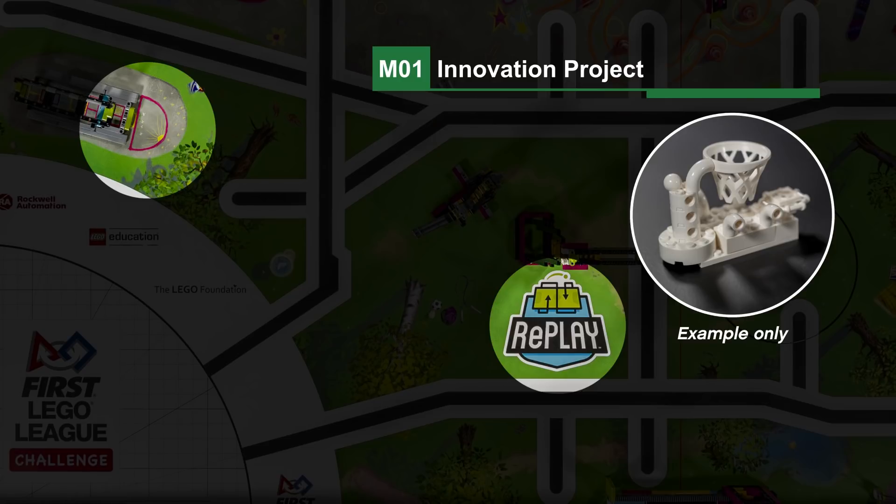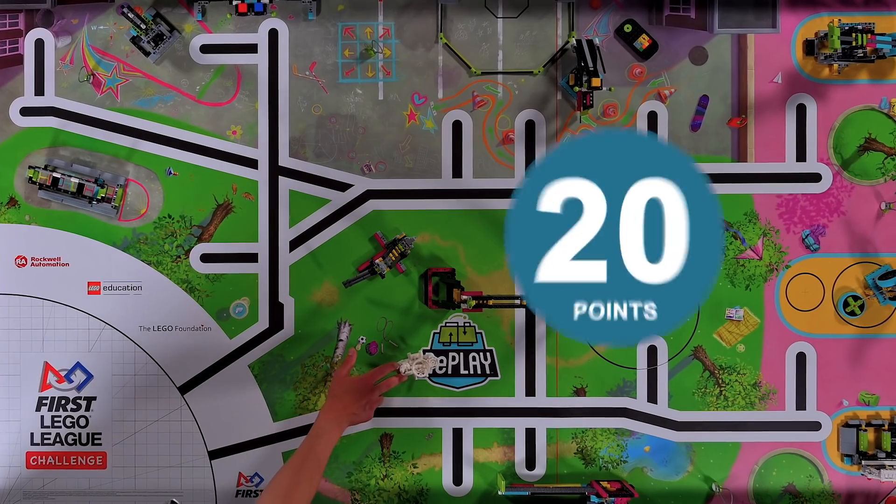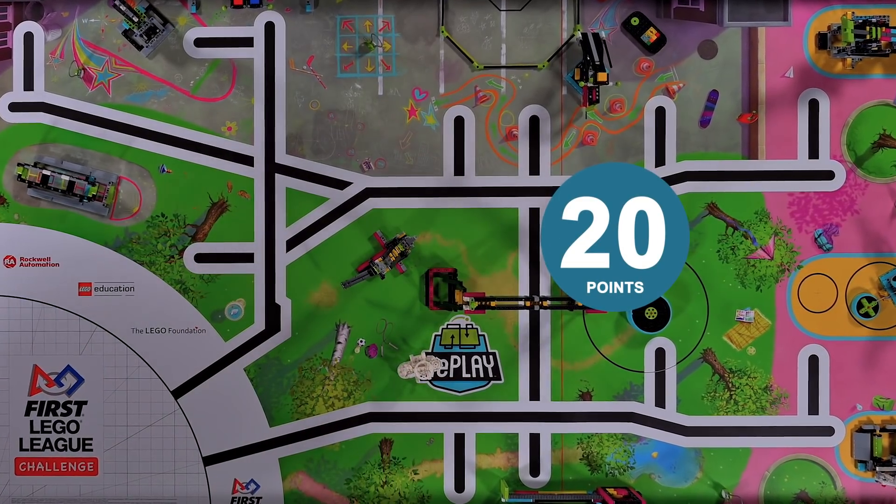Mission 1: Innovation Project. During this mission you will use the white brick model that you have made, representing the solution to your innovation project. The robot moves your white brick model into the Replay logo or to the gray area around the bench.